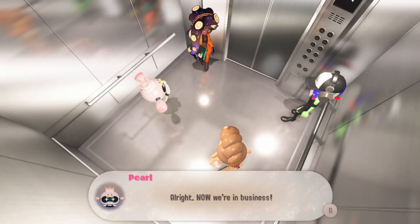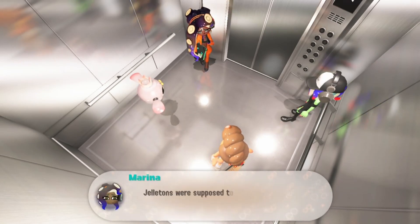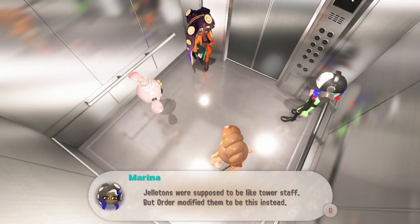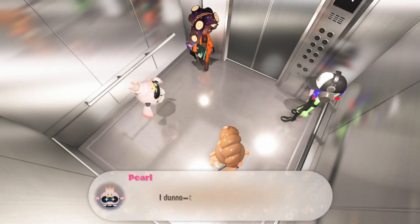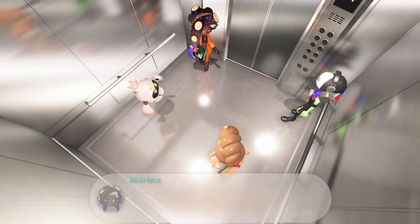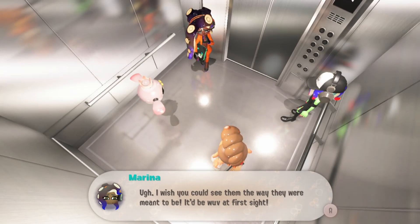I'm getting sick of seeing gelatin faces. Gelatins were supposed to be like tower staff but the Order modifies them to be this instead. The original design for them was a lot cuter — these ones are pretty grungy. I wish you could see them the way they were meant to be, it would be love at first sight.